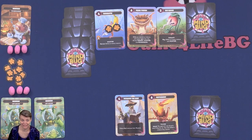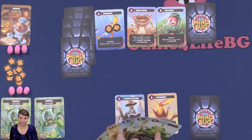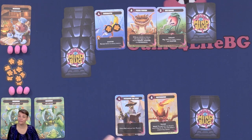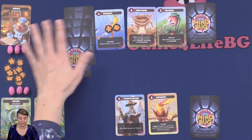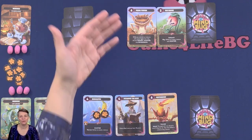They will then remove the Mindbug card from the game — they will not get that one back. The player that played the card will draw one more card to the hand so they have five cards in hand, and then they will take another turn. If the opponent didn't use a Mindbug card, then you would receive the card and it would be the opponent's turn.